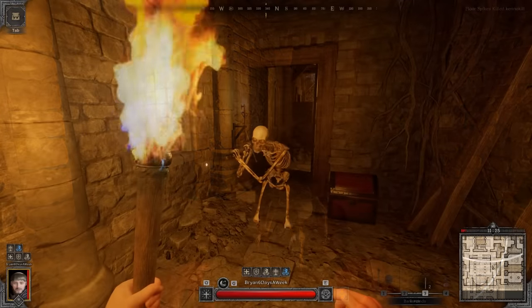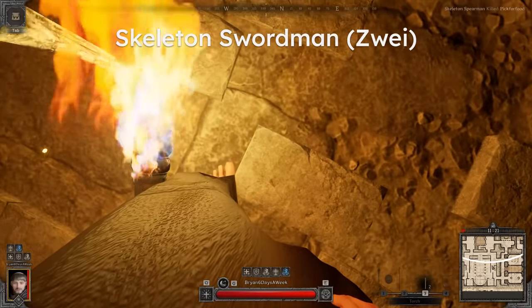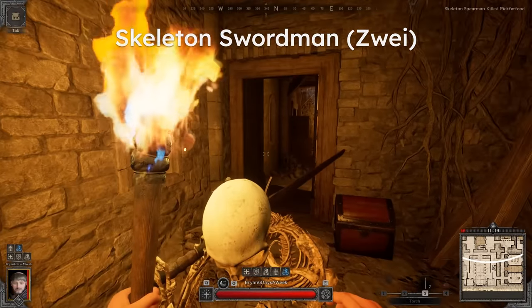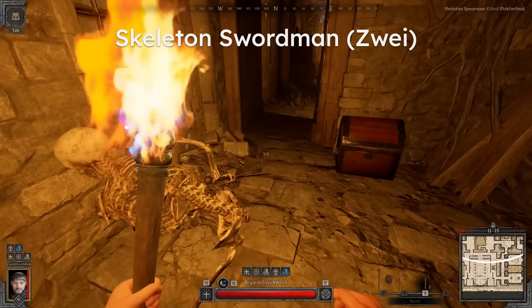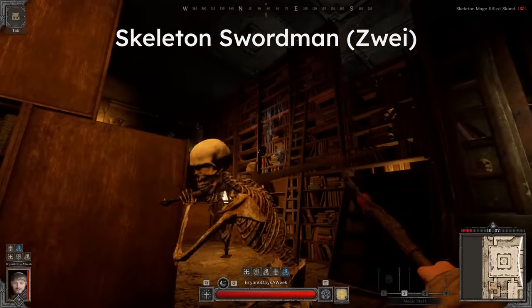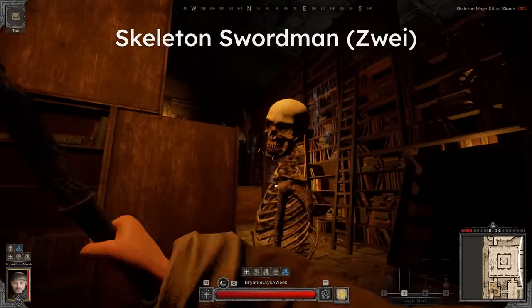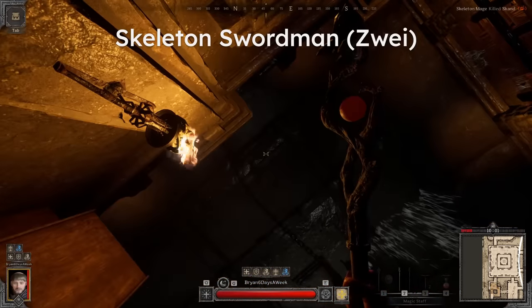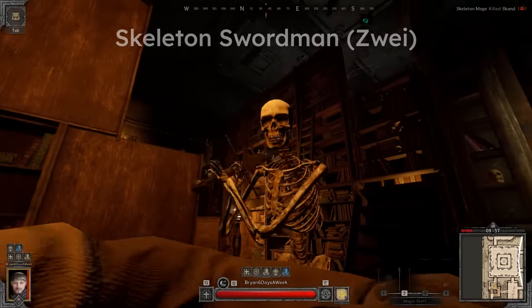Next, we have the Zweihander skeleton. This one is fairly simple but does appear pretty threatening, as it has long-reaching, cleaving attacks. To reliably dodge this one, you can actually hug the skeleton, crouch, and simply look up or down to avoid each swing. Just remember that if the Zweihander skeleton is attacking from your left or counterclockwise, it will quickly have a follow-up attack from the right.